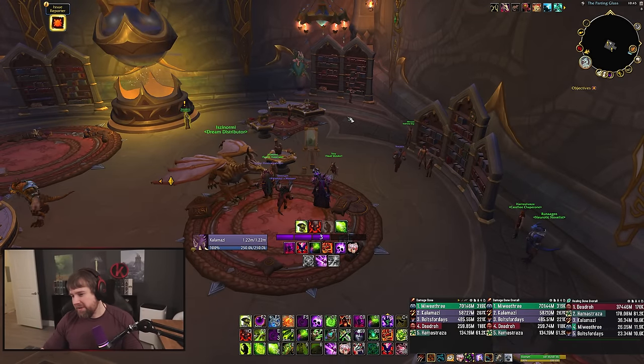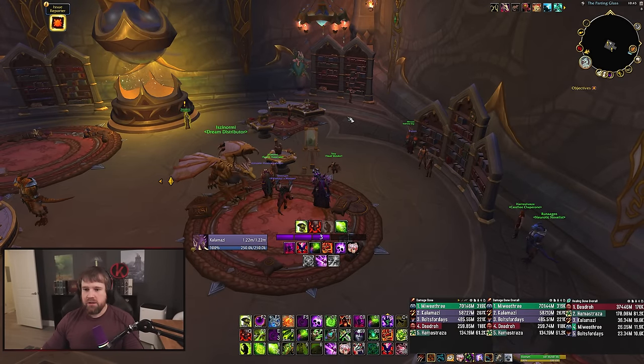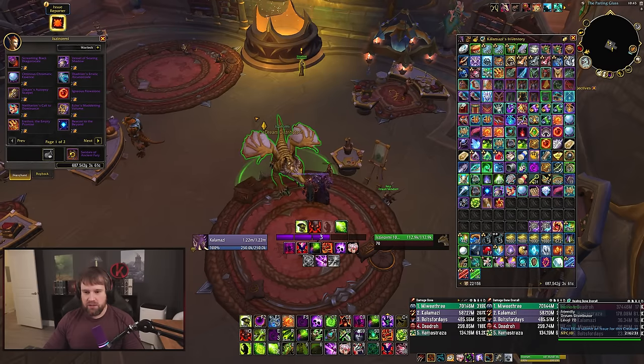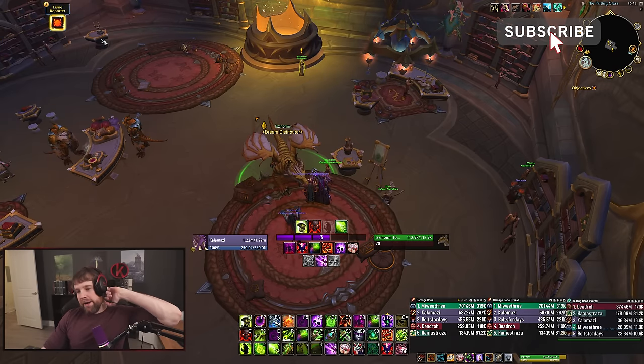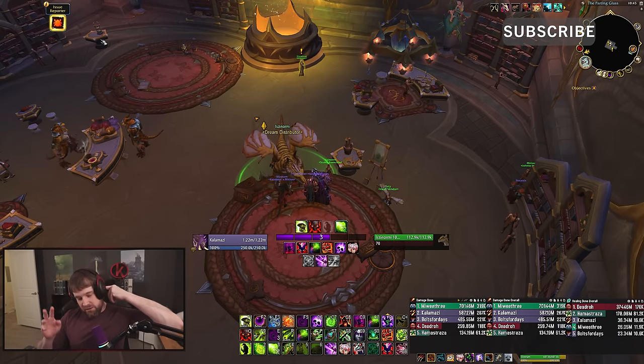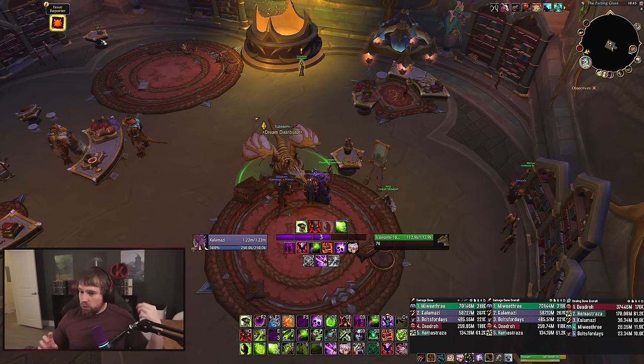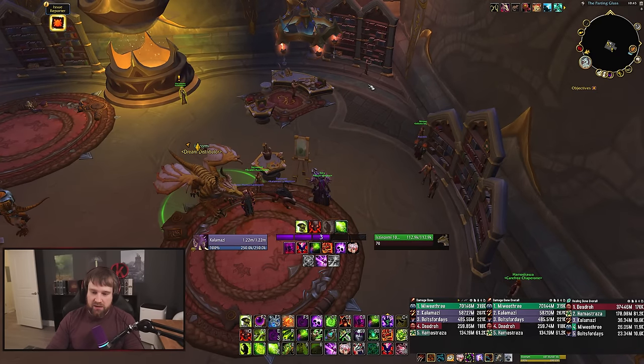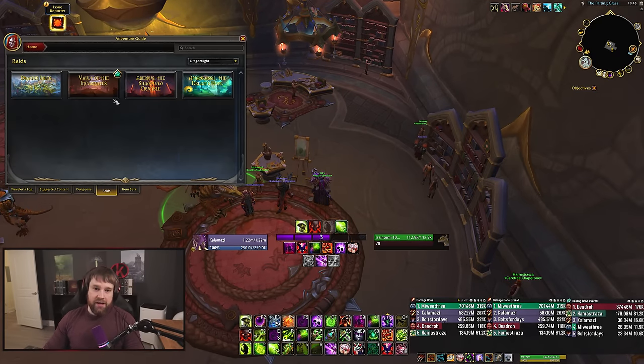I'm at the bullion vendor on PTR. The vendor here is Vault of the Incarnates, here is Aberyst, and here is Mirror of the Dream vendor. As far as items go, this depends a lot on what you require from raid clears. Vault will be up first — we assume for the weekly rotation of empowered raids in 10.2.6 and S4, rotating one raid per week like it did in Shadowlands S4.